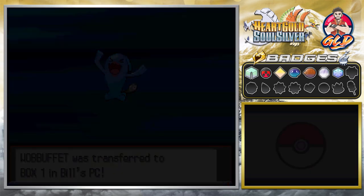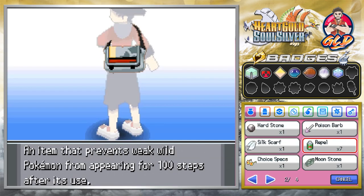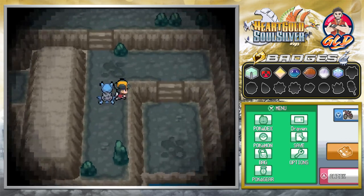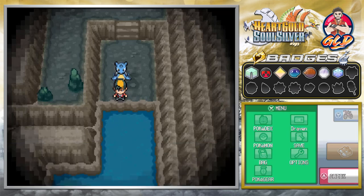Okay, so we are good to go. Let's put on some Repels here because I don't want to get attacked by any other Pokemon. The important thing right here is to look for the goodies, so make sure to have a Pokemon with Surf.